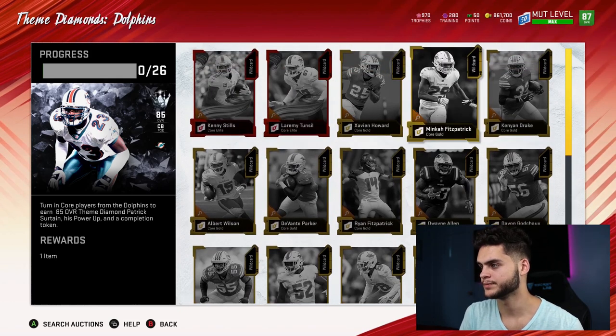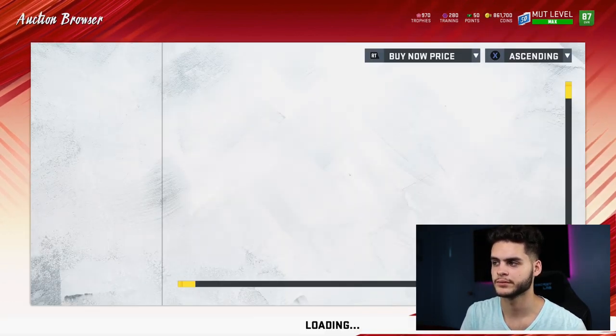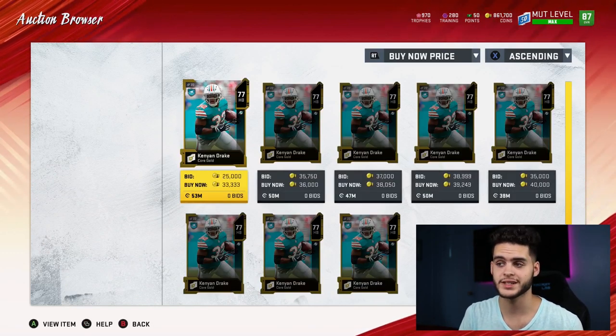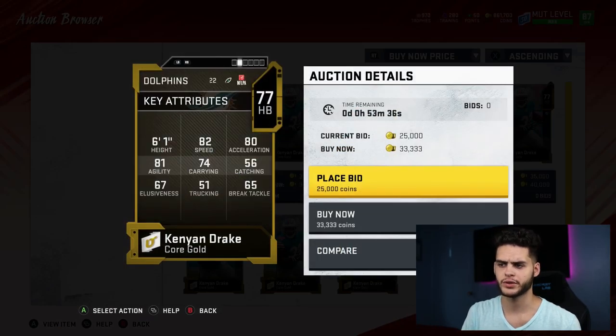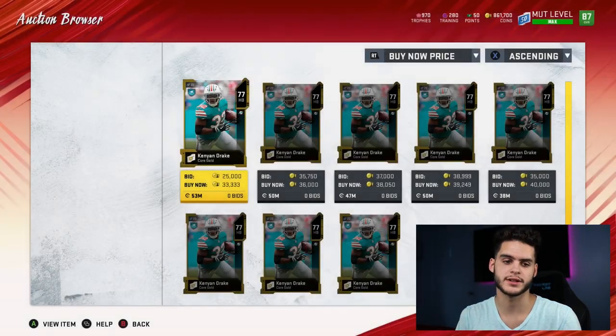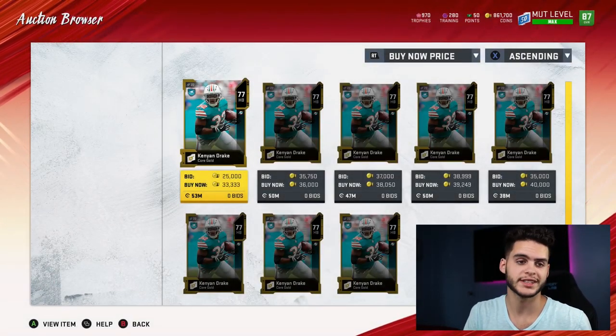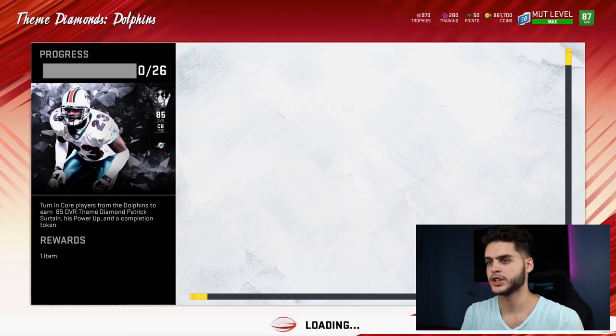For example, Kenyan Drake goes for 33k. If you have two of them, that's 66k. Is Kenyan Drake actually worth that? No — but he has a value placed on him because of what the set requires to be finished right now. This is why you have to be on top of your gold players. That's just one example.